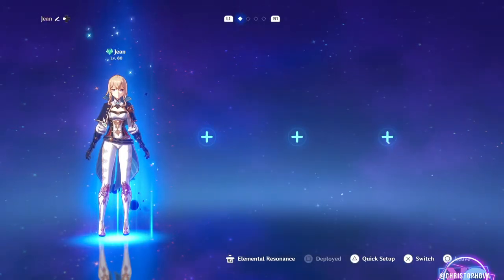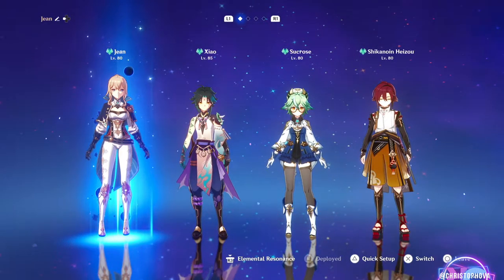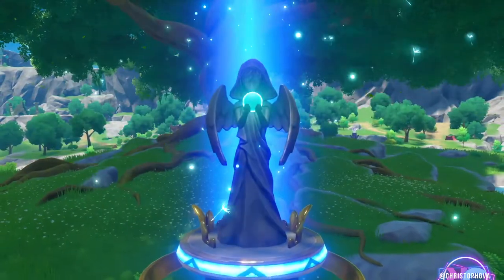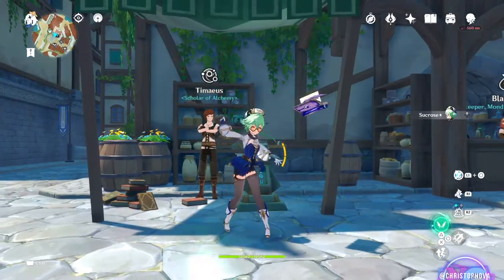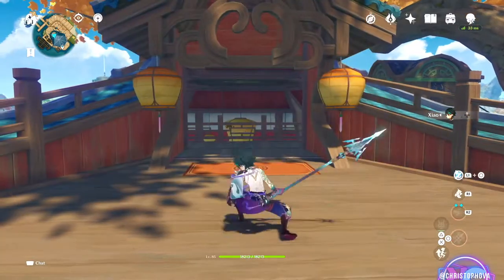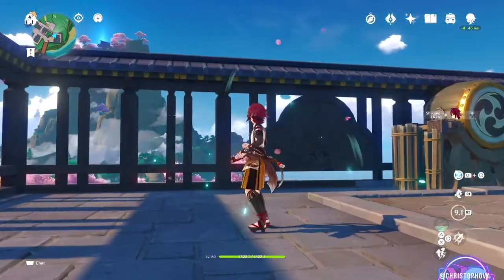So where will Jean fit in your team? Jean is a healer, so elemental resonance or team synergy would be a nice bonus, but she can really slot into any team just to fulfil that healer role. When teaming her with another Anemo teammate, the Resonance Impetuous Winds decreases the party's stamina consumption by 15%, increases movement speed by 10%, and shortens skill cooldown by 5% — all pretty helpful for the team. I do suspect she'll pair really well with the new Anemo user Heizou.